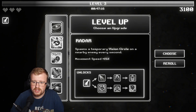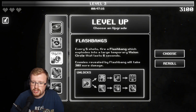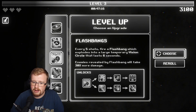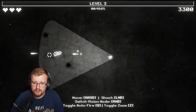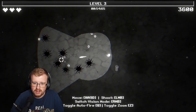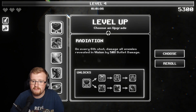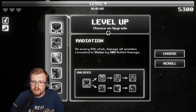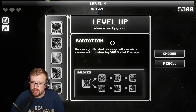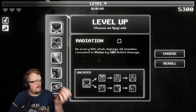Radar - spawns a temporary vision circle on a nearby enemy every second. Every five shots, fire a flashbang which explodes into a large temporary vision circle that lasts six seconds. They take more damage - that sounds cool. Oh my god, there's loads over there. Oh my god, I thought I got hit then.